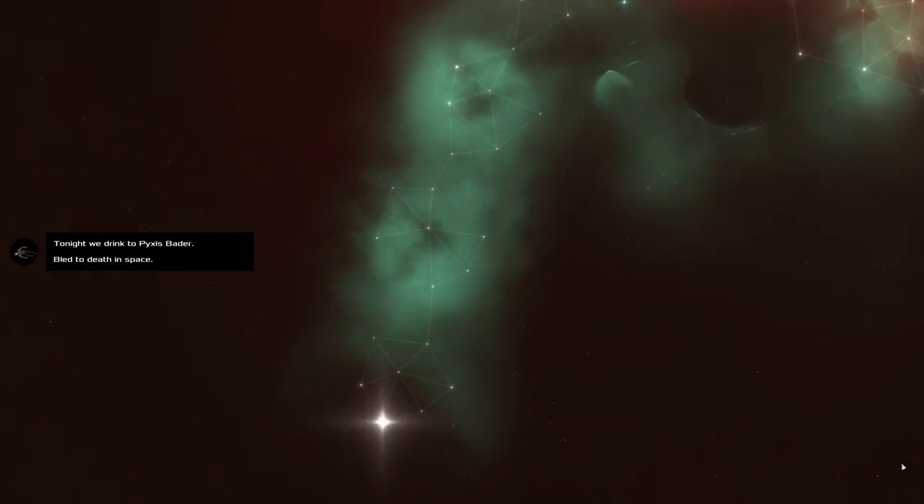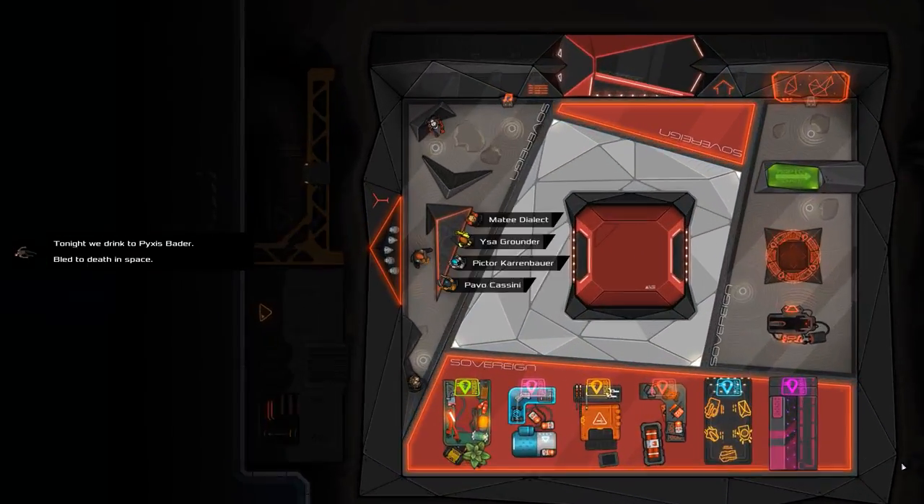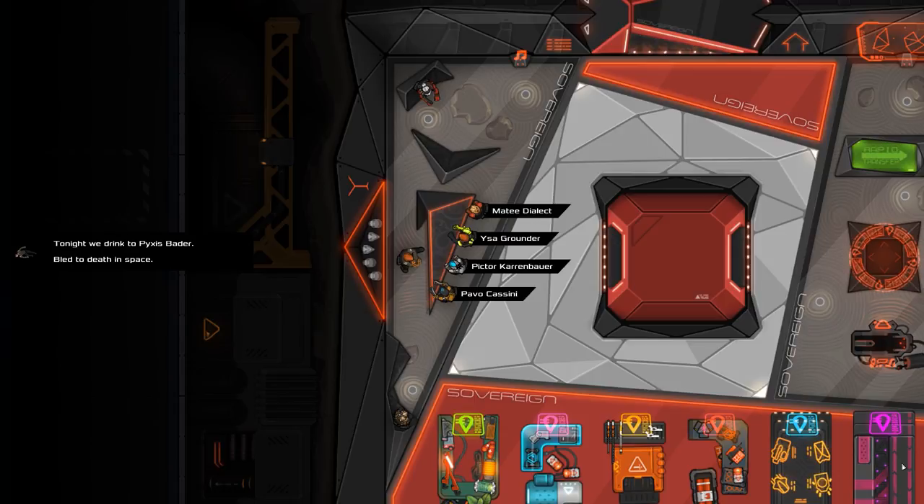Tonight we drink to Prixis Birder, bled to death in space. I tried to subvert the turret — it made the noise to say it subverted. But because I crept too far forward, the door opened, they saw me, and they shot. I tried to shoot them, hit one I think — actually no. I backed up and the door closed, then tried to take them out by moving forward, got shot, went outside, and done. That is the end of Prixis Birder.